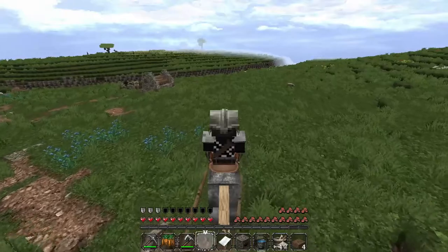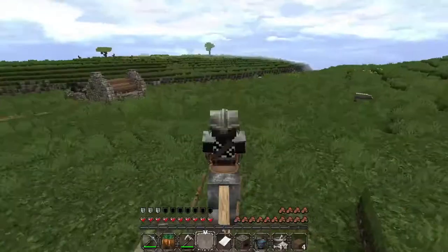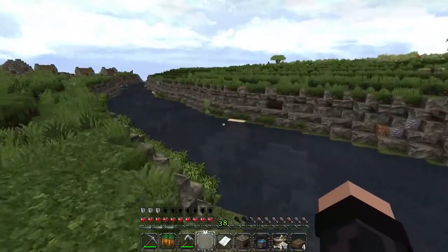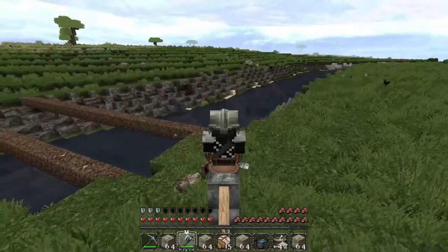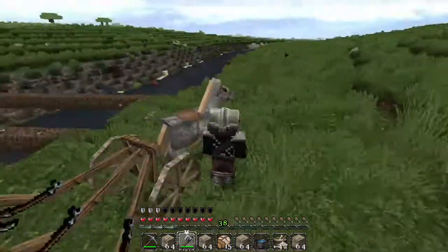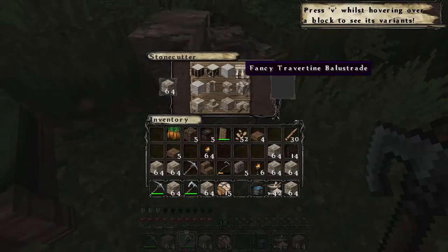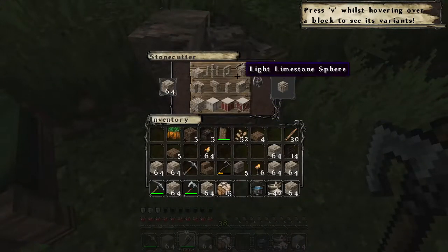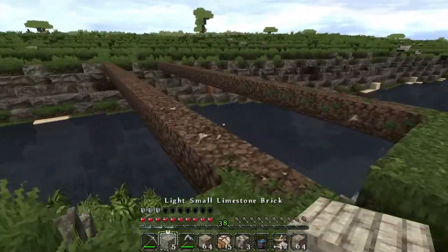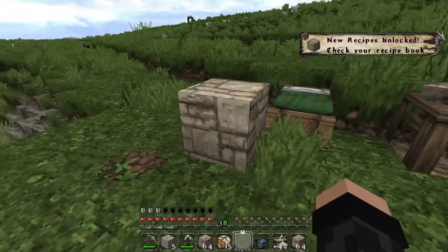I thought of having crop fields across the river, but we don't really have a way to get across. That's why I decided to build a bridge. Let me make this clear — I've never built a bridge in Minecraft. So that's going to be my first bridge, and it also needs to be diagonal. After some planning I went to work. For the bridge I used light limestone.